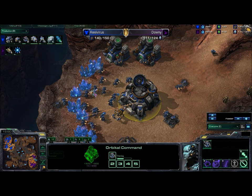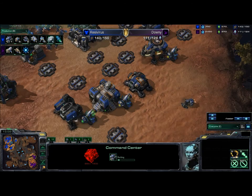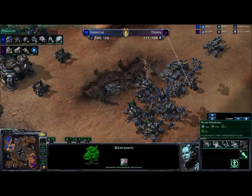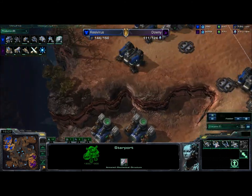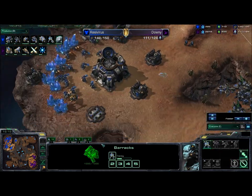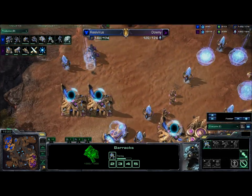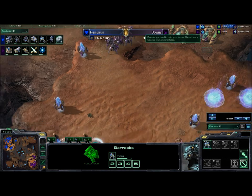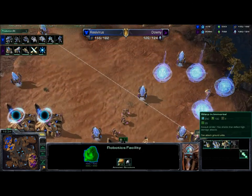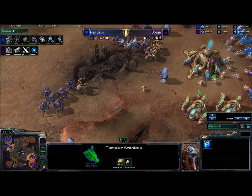We see two bases apiece still. Terran has gone up every tech path and then some — we see a third base being dropped. He's got a factory with tech lab pumping out tanks, a starport with a tech lab pumping out Medevacs, and four barracks on two bases. The Protoss is floating a lot of money. He could really stand to build another forge, get more upgrades faster, build more Immortals, or maybe a Warp Prism. We do see a Templar Archives going down, so we're going to see some High Templar play.